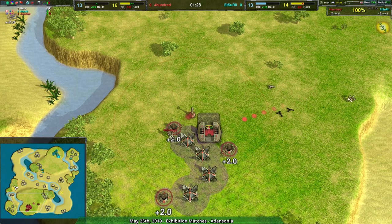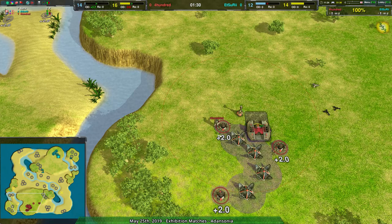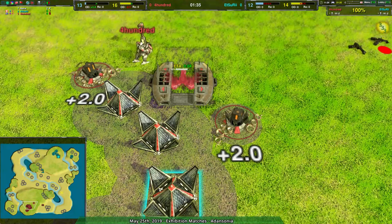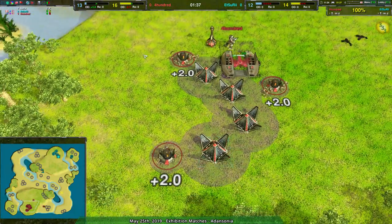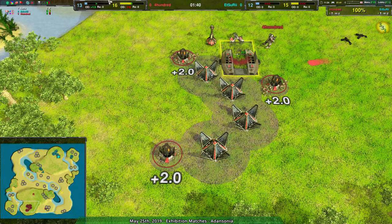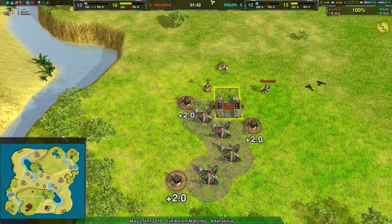400 has got their nice little overdrive setup going. And actually that's really nice — that is really clean. Four solar collectors in the middle of the base connecting all three metal extractors. That's good placement.